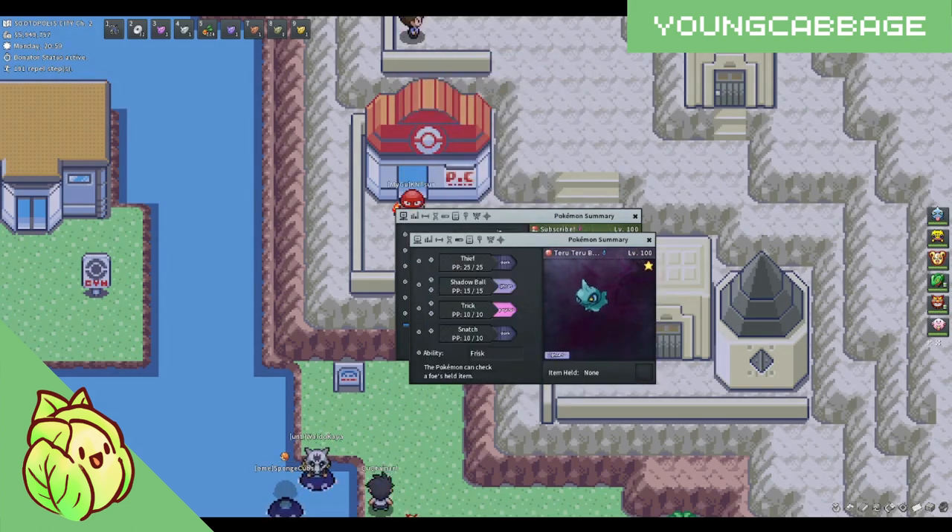Second, you are going to want a Pokemon with the ability Frisk. This will allow you to see if any of the Lanturns are holding an item. Some of the Pokemon you can use for this are Shuppet, Stantler, Wigglytuff, and a few more.